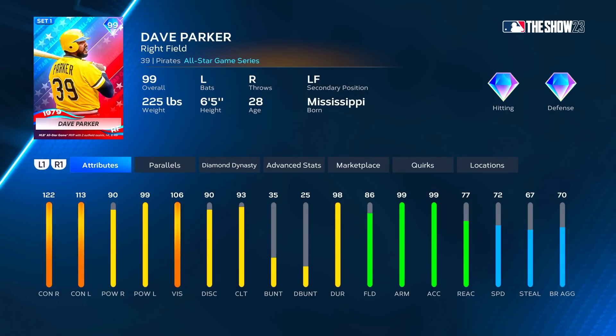Dave Parker, right field primary, left field secondary. He's gonna have 122/90 versus right and 113/99 versus left. So better against lefties with the power, better against contact for righties. 86 fielding, 99 arm, 77 reaction, and 72 speed. Good defense out in right field, can get up to diamond at parallel four. Pretty good hitting attributes all the way around, but again his swing has always been slow. Let's see if they changed it.